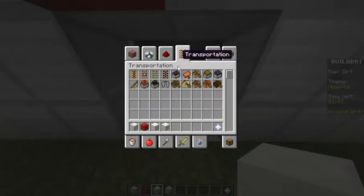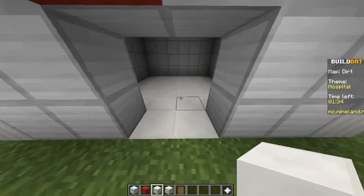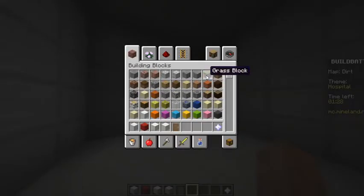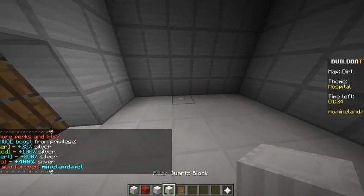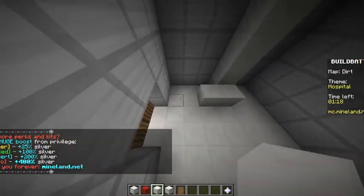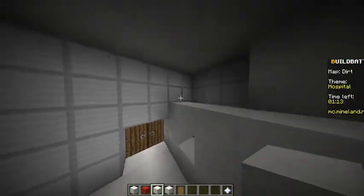Doors are probably in redstone. We're gonna do spruce - I love spruce doors. Actually, I don't love them, I kinda don't like them, but whatever. Now right here we're gonna have the stand where the lady helps you - well, it could be a guy too. I'm not really gonna make a big deal about what the gender is.